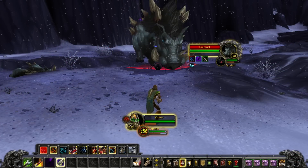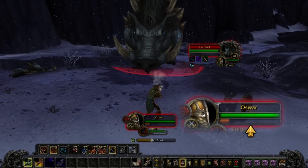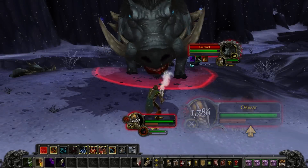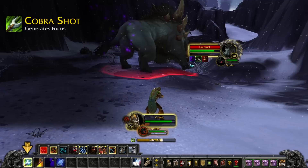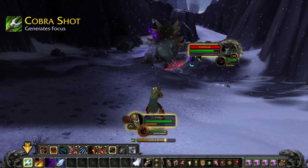Survival, like all Hunter specs, uses Focus as its primary resource. Focus will regenerate slowly on its own, but you can speed that up by casting Cobra Shot whenever you don't have enough focus to use any of your more powerful abilities.